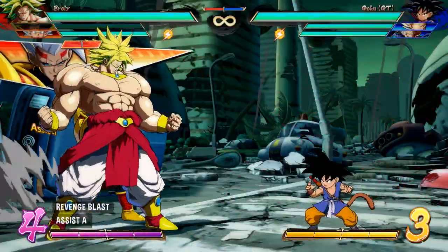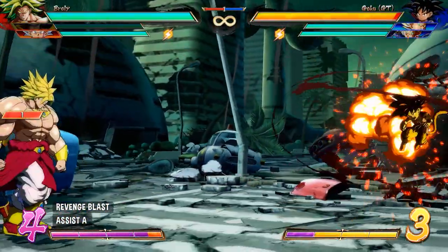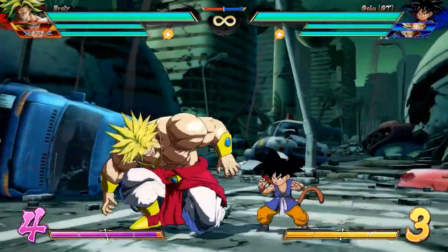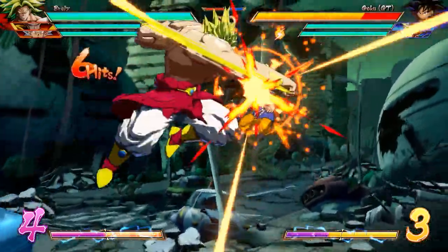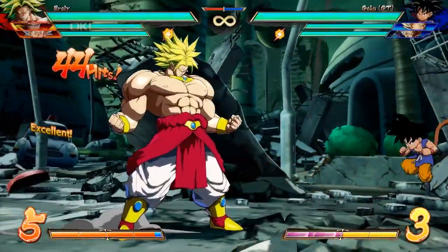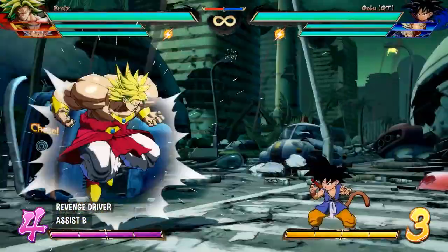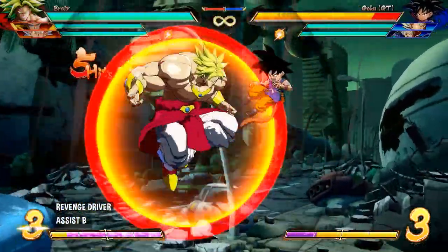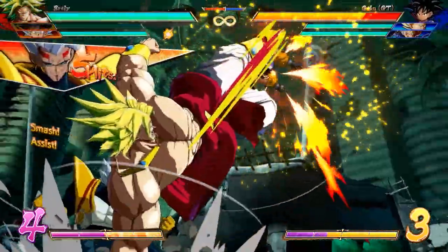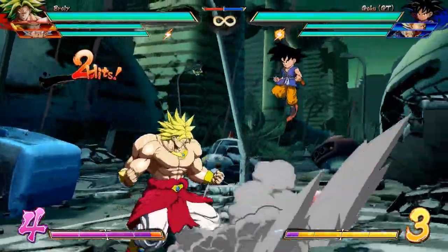Let's quickly look at his assists. A assist is the Revenge Blast — Baby shoots three ki blasts really fast, and these ki blasts return if they miss the opponent, unless the opponent hits you or makes you block. The speed of this assist and the ki blast return on whiff is really the big selling point here, but don't forget ki blasts are fake pressure — they can be reflected, super dashed, etc. The B assist is almost the opposite of the A assist: Revenge Driver has a very slow startup but tracks the opponent like crazy across the entire stage, horizontally and vertically, and if they block it, you get a ton of block stun.